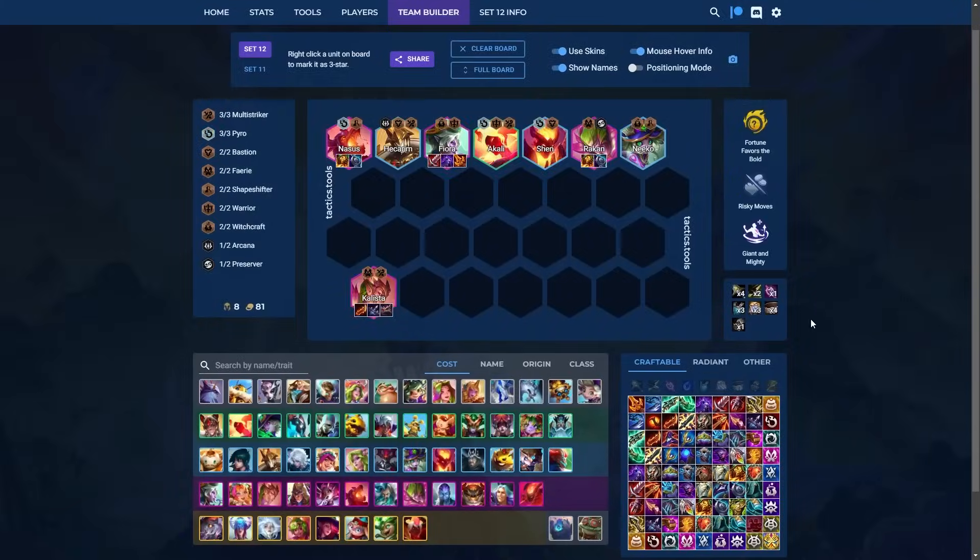Finally in S tier, we have a standard level 8 composition that doesn't require a super specific setup — though there are better ways to play into it. For augment choices: Fortune Favors the Bold is very good; it rewards you for losing through stage 4 and winning from 4-1 onward. Risky Moves gives you a ton of gold, and those extra resources help you hit 4-costs when you need to in stage 4.